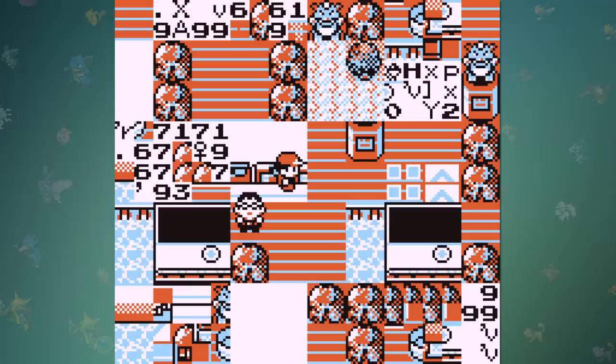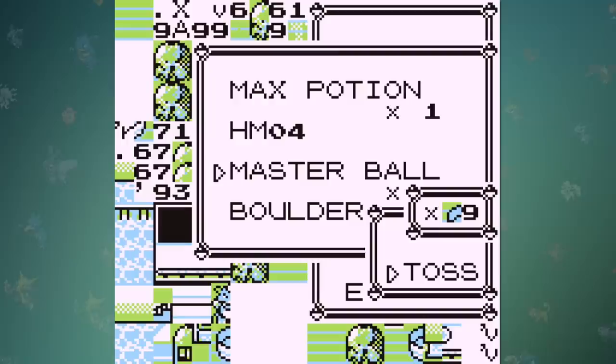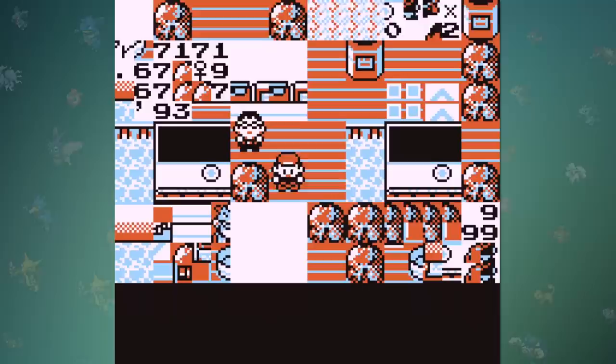Another thing to note is that although it doesn't look like it, the world is only visually glitched out, and we're actually within the bounds of Viridian Gym, so all we have to do is walk out the door. But we're not going to make it that easy, so if we switch around a couple items, we can head outside and we're instantly warped onto Cinnabar Island.